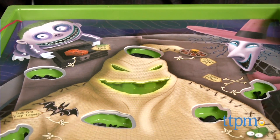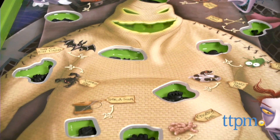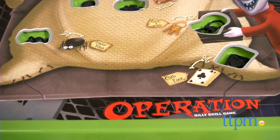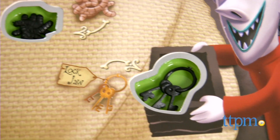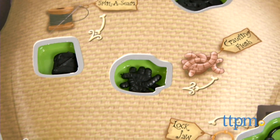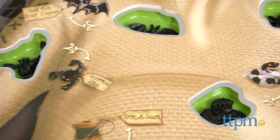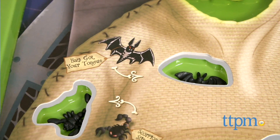It's the classic Operation game, but this time featuring Oogie Boogie on the table and his mysterious maladies. You may think that Oogie is filled with bugs, but in this version he's bothered by snake eyes, split seams, crawling flesh, lockjaw, and more. There are 12 different ailments that fit in the cavities on the game board.